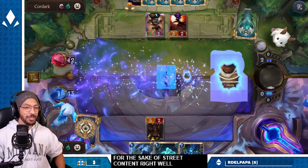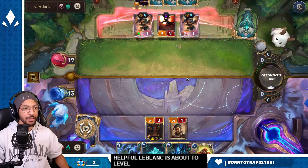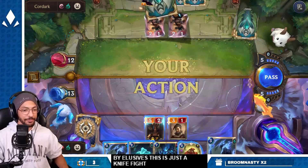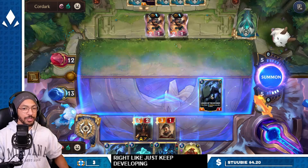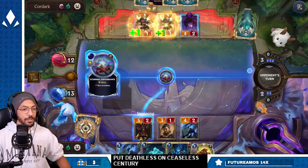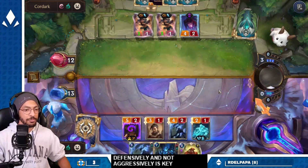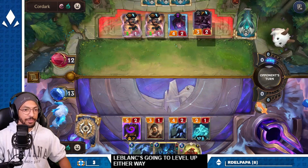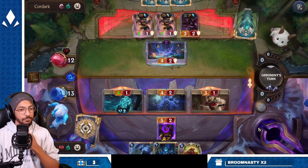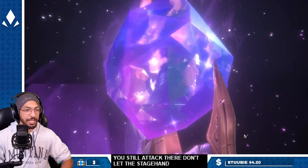We'll take Blunder — taking Quick Attack off of stuff is very helpful. LeBlanc is about to level; we just have to not get beat up by elusives. This is just a knife fight — keep developing and force your opponent to block down. We're gonna put deathless on Ceaseless Sentry. We actually don't care about Stagehand — force them to use it defensively and not aggressively. LeBlanc is going to level up either way; she's only two off of leveling. You still attack there — don't let the Stagehand bully you out of playing the game.